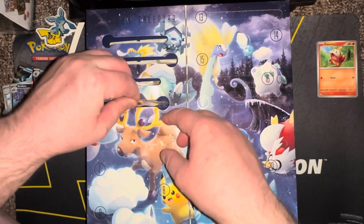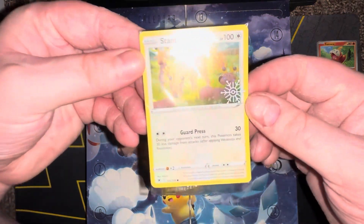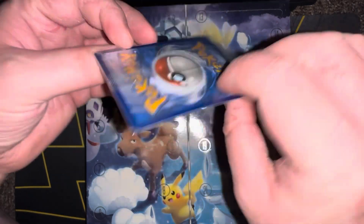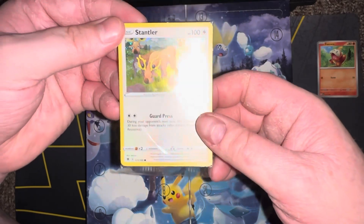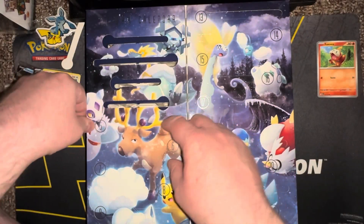Day four is a card — oh, a Stantler. I mean it's kind of weak but that's cool. It comes in a little baggy which is nice, but it's just a common — a little disappointing.